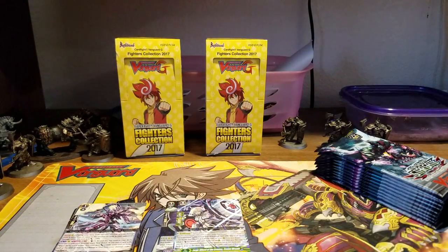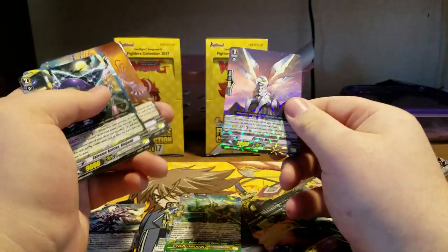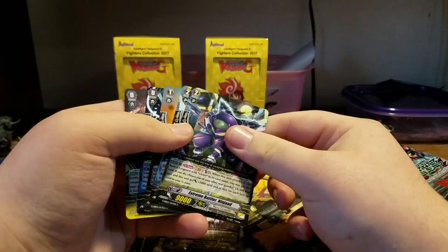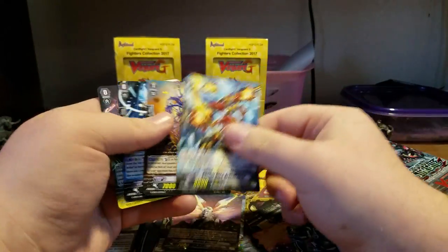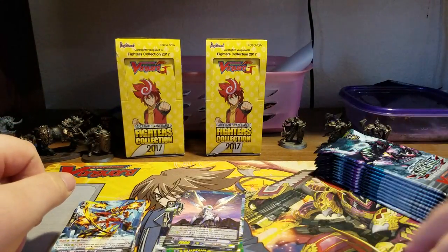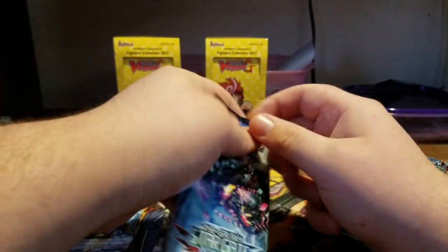I apologize if you can hear it raining. That's a Rare. A Zeal G-Guardian, and a Link Joker Messiah card — pretty cool. So this is an Extreme Battler. I don't know if it's one that is run, but it is what it is. I'm just gonna put that over here — that's gonna be my pile of stuff that I actually want.